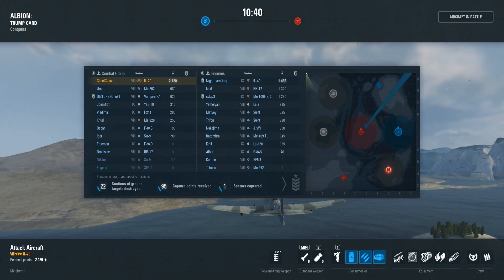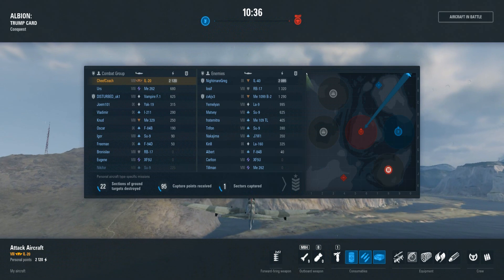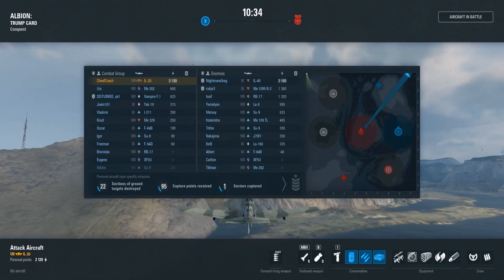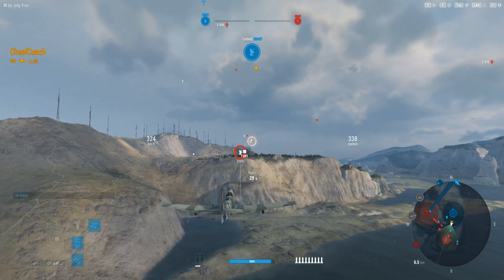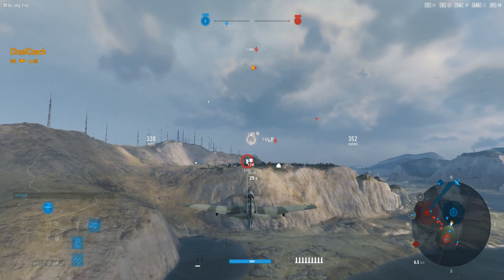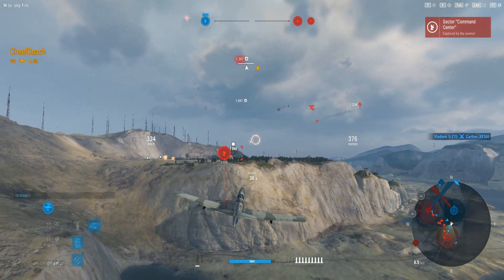This is one of those interesting crappy maps in my opinion — kind of a one-sided deal. They changed the spawn points, so it's not as bad as I thought. He's waiting for his bomb reload. He's got most of his rockets left. He's headed to the command center — they've picked up the command center.